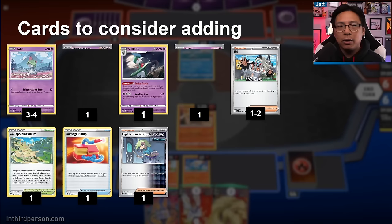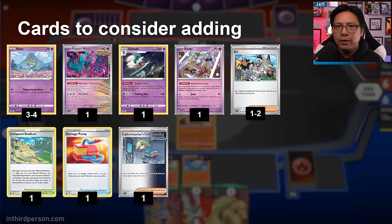A couple of other cards to consider: the 70 HP Ralts from Astral Radiance with Teleportation Burst — you'll want three or four of those as your go-to Ralts. Fluttermane's Midnight Fluttering ability is very annoying for meta decks, preventing them from using abilities on their active Pokémon. Buddy Catch Gallade can grab a supporter from your deck once per turn, and its Swirling Slice attack is not bad either. Klefki can shut off Basic abilities on Pokémon for both players — keep in mind, if you have Mew and Klefki, they don't go together.